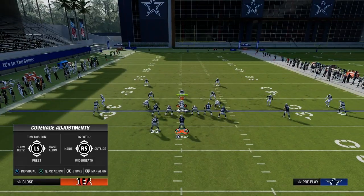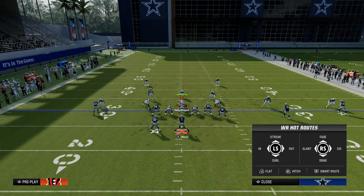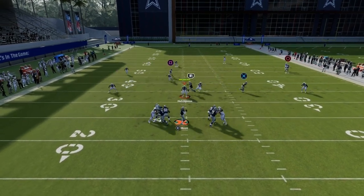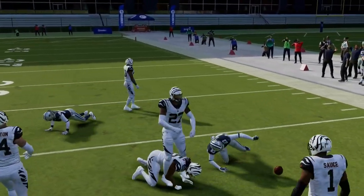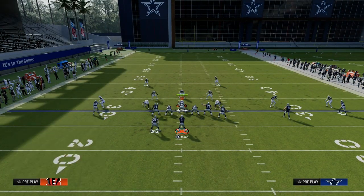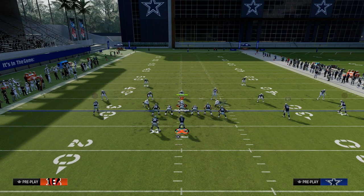The best route on this play against zone coverage is truly this deep post route — it's really the best route on the play. When you utilize things like slants and drags in conjunction with this, it makes this a really, really good concept. The beauty of U-Trips is the spacing and the fact that the outside trips receiver is able to pull really any zone. It doesn't matter if it's cover three, cover two, or whatever zone coverage they call — you've got a really good chance of hitting this concept.